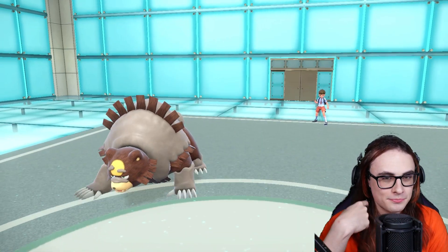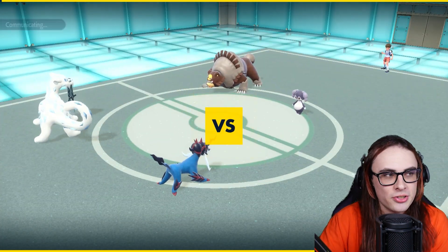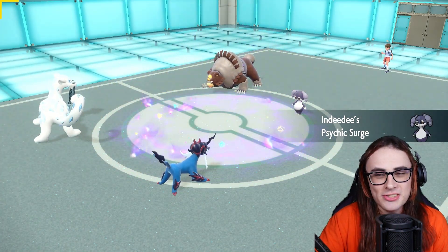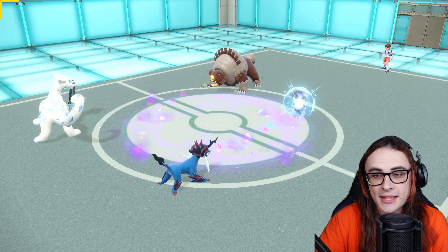Indeed and Ursuluna — okay! This is actually a really key lead for me, because there's a high chance that Ursuluna just goes for Protect turn one, which I'm okay with. I'm very okay with that. And because of this comp as well, I can actually just go for Aqua Cutter plus Ice Spinner into that Indeedee, and realistically it doesn't take the hit.